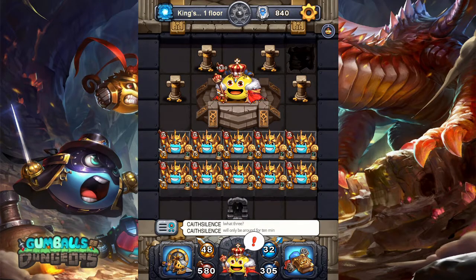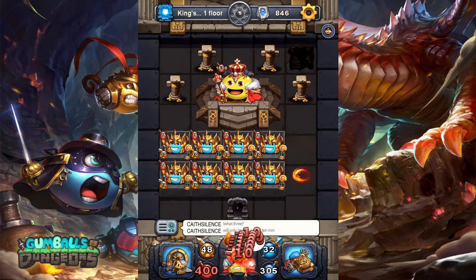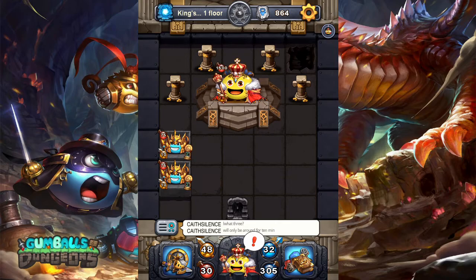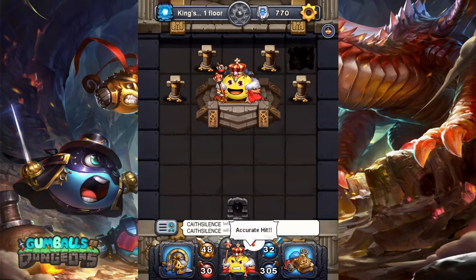This run is super simple. All we're going to do is clear off the board except for 2 of the guards. Then we're going to use our skills — accurate hit on the last 2 guards, then overhead blow overall on the enemy.